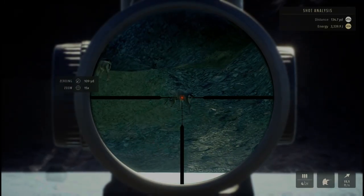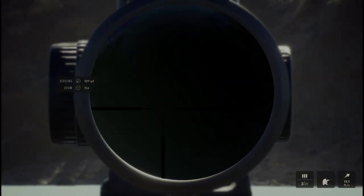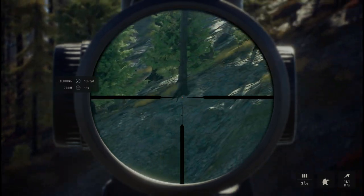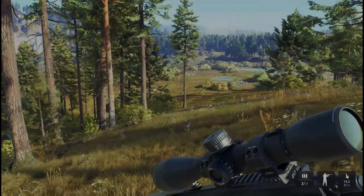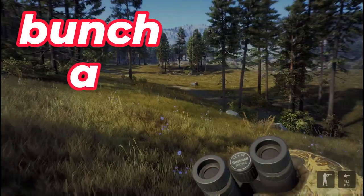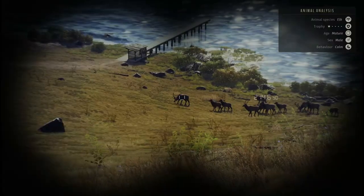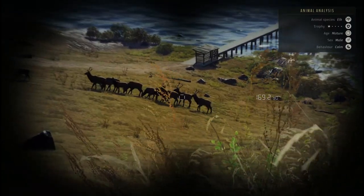The .308 usually never fails — I do have a video about it, I'll put it up in the corner. Next up is the Remington 673 Guide Rifle — this thing is fun to use. Hello, since when do geese land there? That's a fairly long shot for this rifle. Let's get to about 200 yards — we'll pop this bull at about 183, 169.